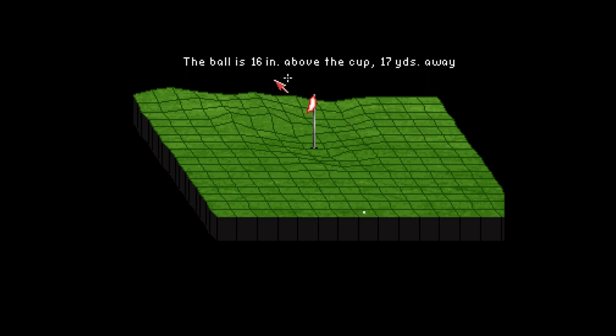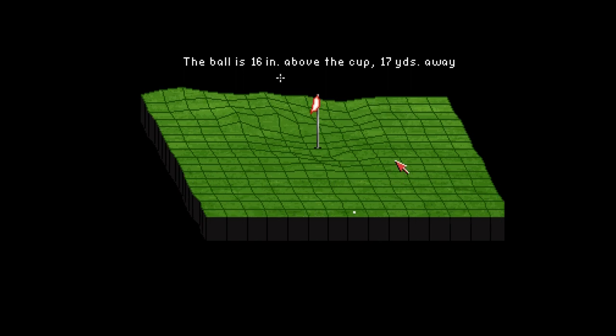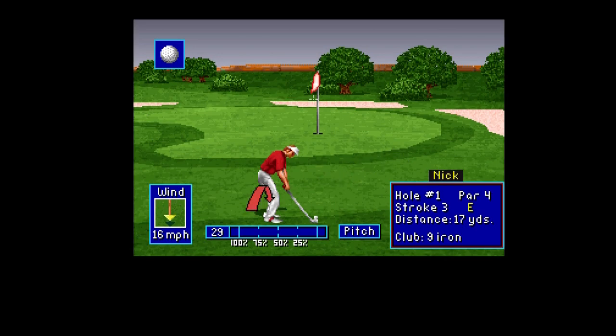If I can get it in from here, it'd be an absolute miracle. Try and guess the way the ball's going to roll on the putting green. This game looks brilliant - I think I would have played it quite a lot back in the day. So 29 yards is the maximum it can go on there. We need 17 yards. The wind is against us at 16 miles an hour, which is quite strong, but it is fluctuating.